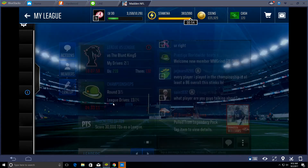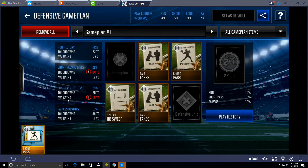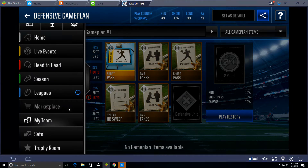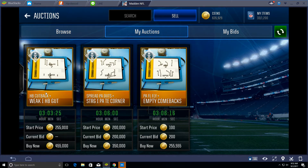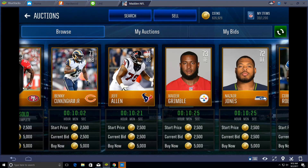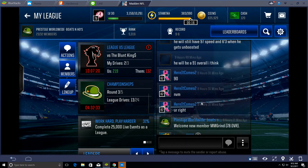My game plan is horrible right now, just because I'm selling a bunch of game plans. But look what I have on the marketplace — I literally just sold like two game plans. I have HP Cutback, HP Gut, and Strong PI Tight End Corner, which is already bid for $200k, and this one that's probably going to go for $150k. So we'll have about 1.2 mil, and we're going to do a bunch of pack openings. I'm going to be doing a coin making method to show you how I got all these coins.